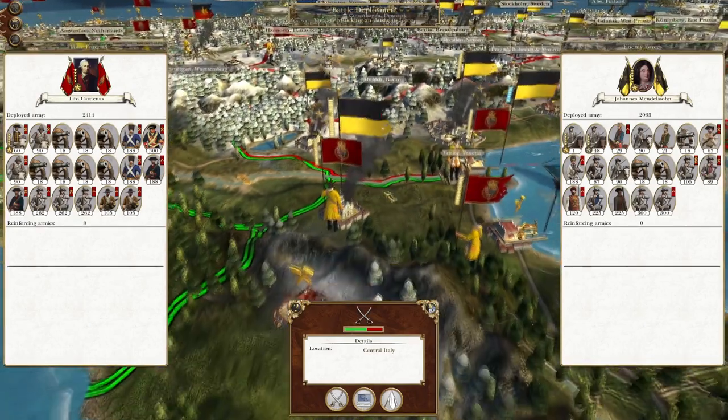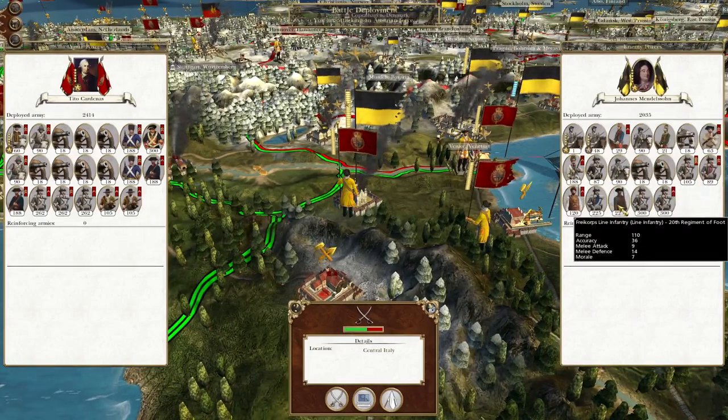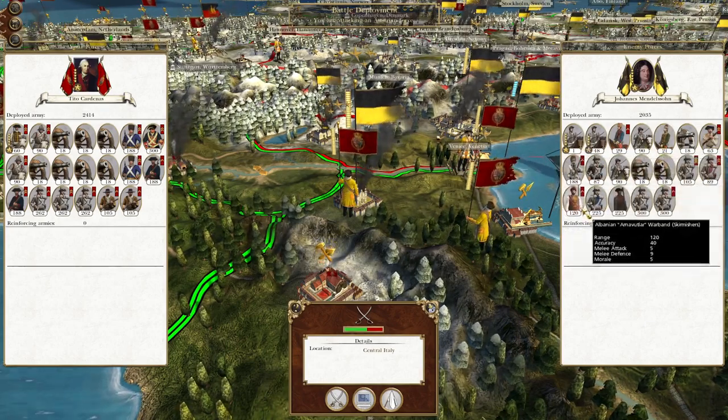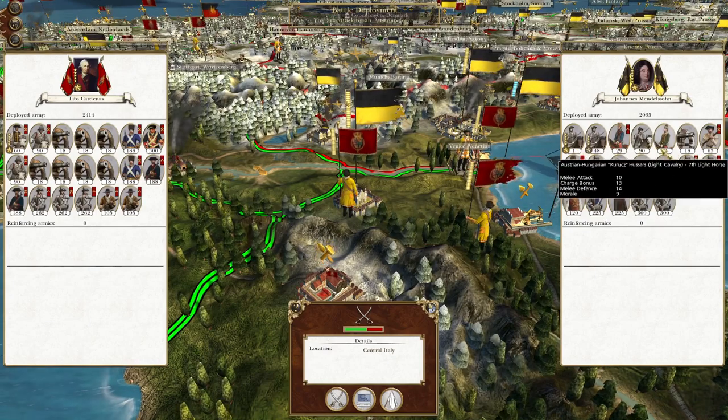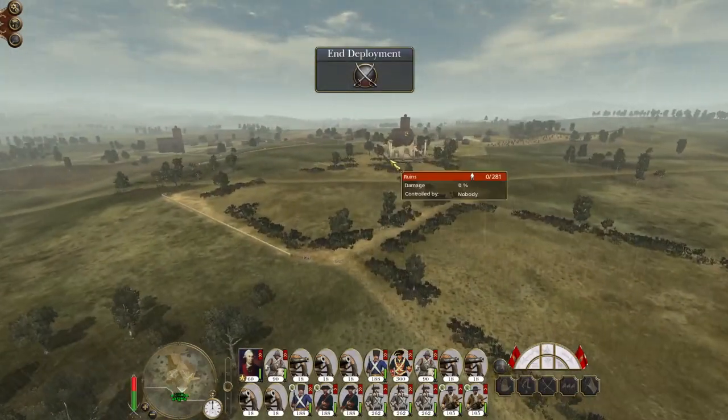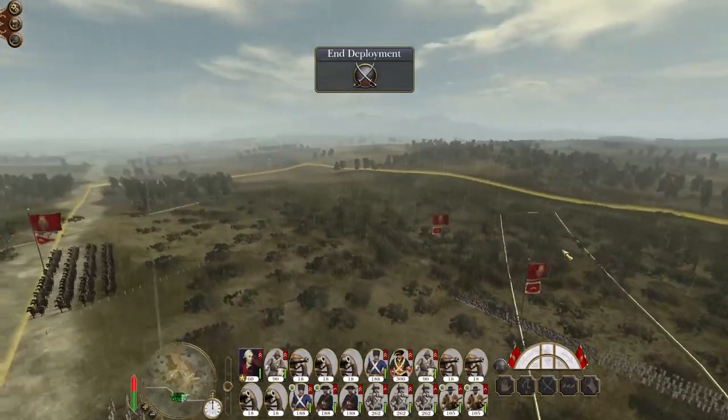Then we can send this force here that's currently guarding the bridge up north towards Venice and capture another significant territory in our conquest of the Austrian lands. There are quite a few battles we've got to get through this turn. Let's take out this force here - there's a large amount of infantry and cavalry, but a good chunk of those units are quite significantly depleted, so let's crack on and take them out.